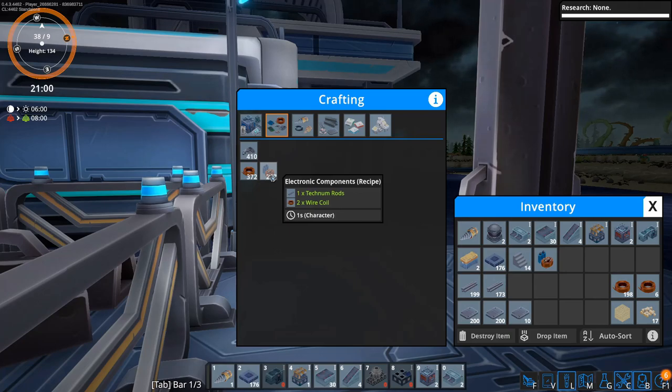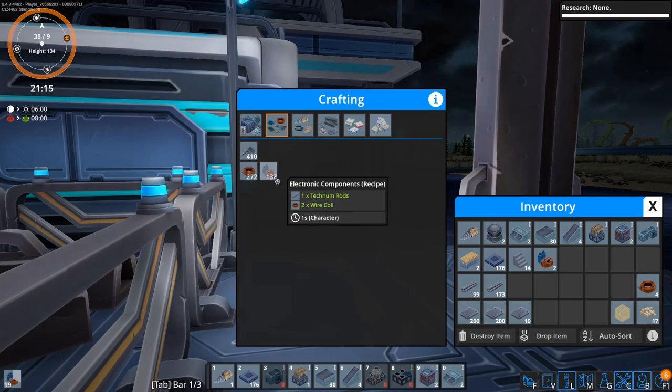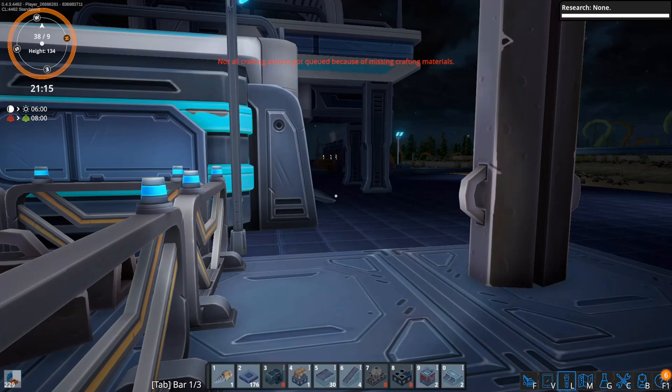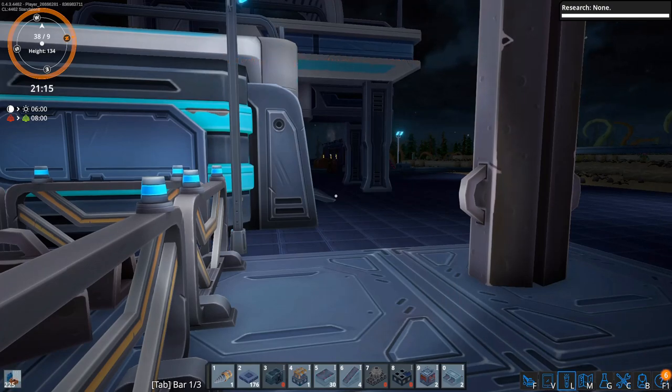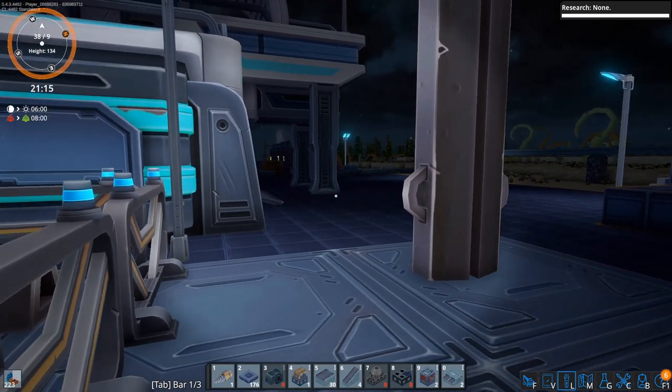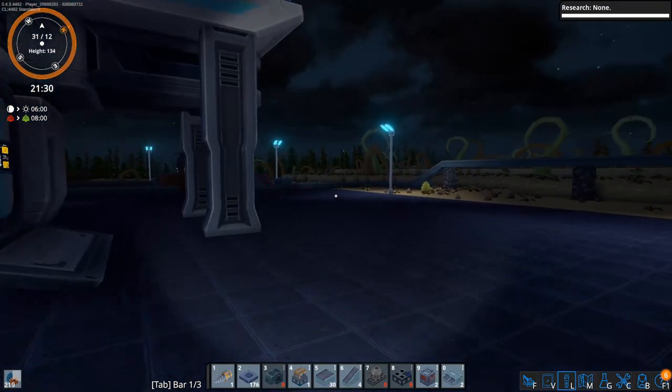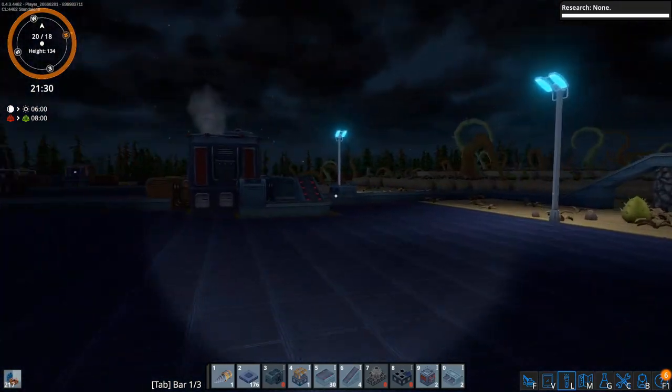I know right-clicking is five items. It seems there's a way to do 25 — is it shift right-click? Yeah, that does a bunch. There we go. That might have even been more than that — I think we made all of them. We can jump down there and cancel it if we find we need to.